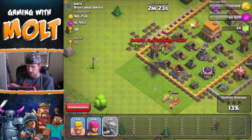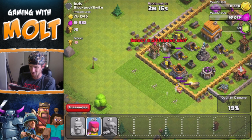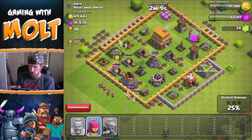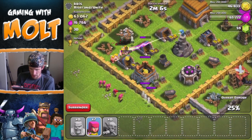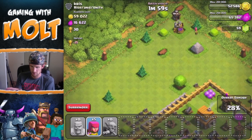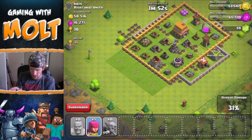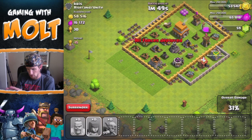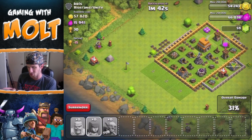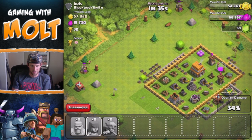I need that mortar to change its focus over to these barbarians on this side. Come on guys — there we go, the mortar just changed its view. We need to keep some barbarians over here and now the goblins are heading in. They're all about to be taken out by that wizard tower, but that's okay — they're going to spread out and hopefully take out a pretty good amount of that gold. It looks like a lot of it is in the storages, but we're getting a pretty good amount from these archers.